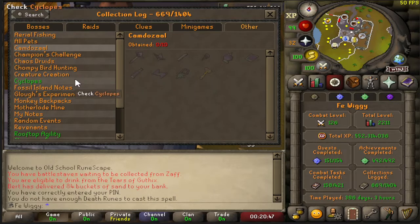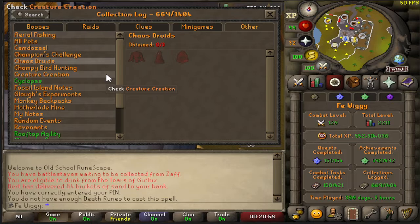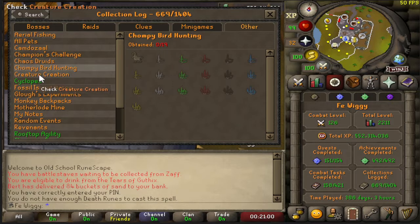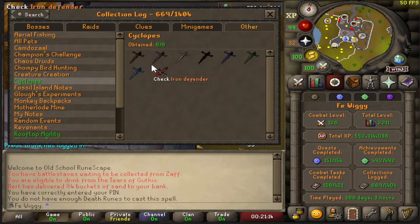Never done this before — zero out of ten. Champions' Challenge — four out of eleven. Never done chaos druids or bird house hunting — zero out of nineteen.